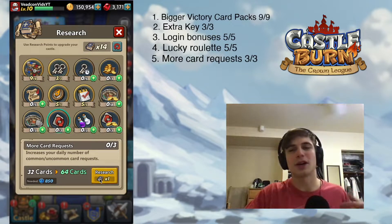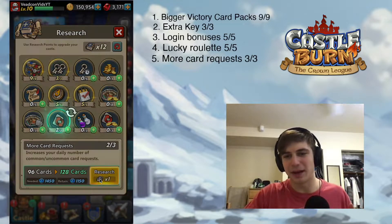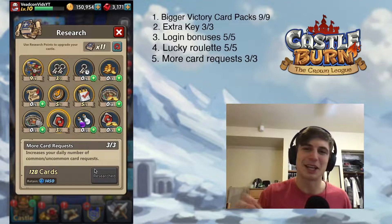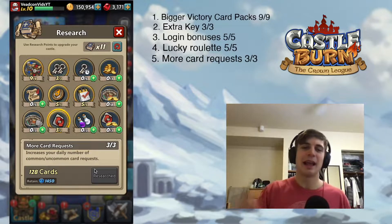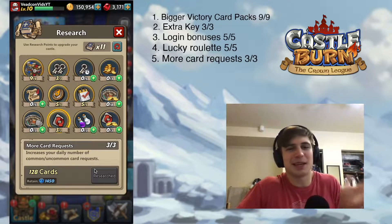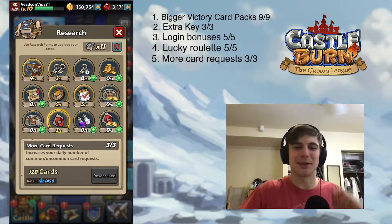The fifth thing is going to be more card requests. Bring this all the way up to 3 out of 3, so you can request as many cards as possible in your clan. This is huge — you can upgrade the stuff you want to upgrade, and it's really good because we're able to upgrade things now that we want to.